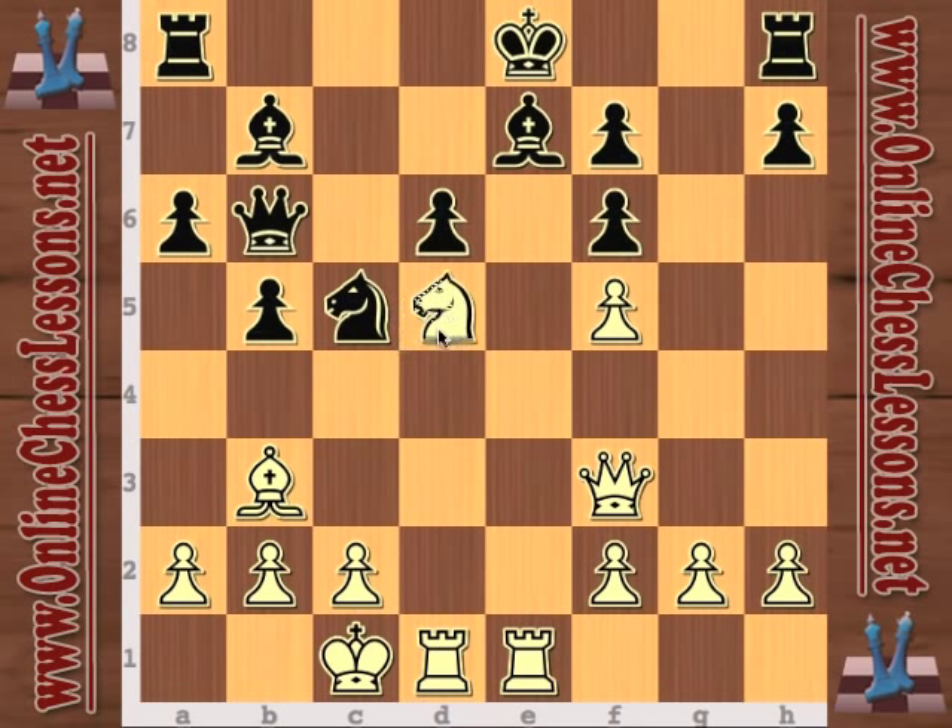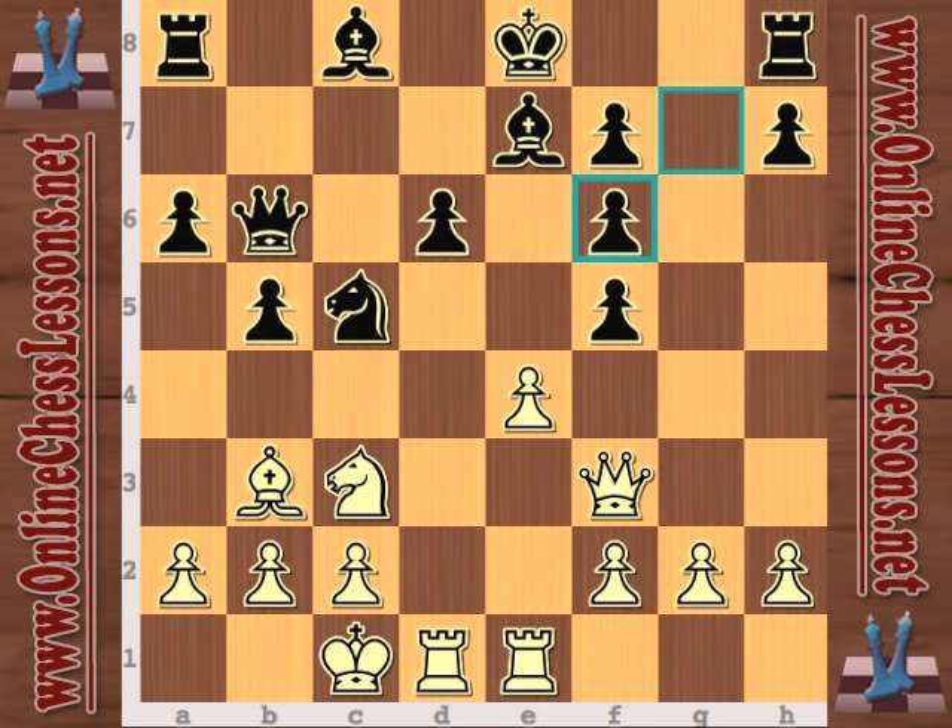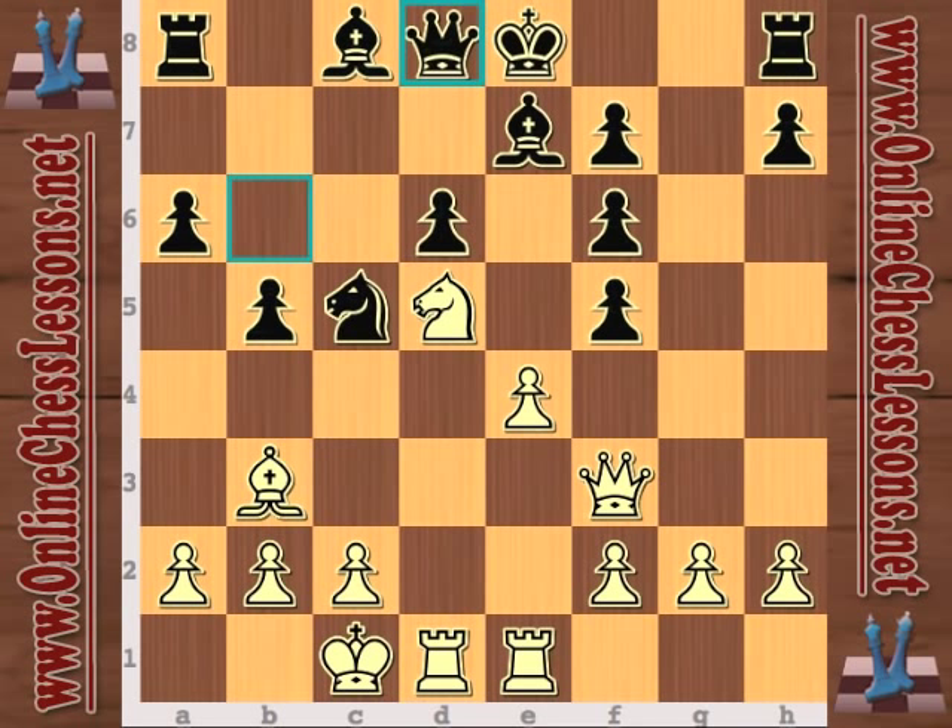If white plays bishop b7 first and then knight d5, it doesn't work quite as well — those little in-between moves can really make the difference. Knight d5 attacks b6, so queen d8 is probably forced, and now pawn takes. Looking at the material, white has only one pawn for the piece, but he's got a ridiculous amount of threats looming in the position, including the rook on a8.